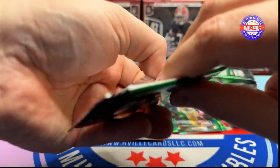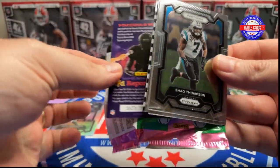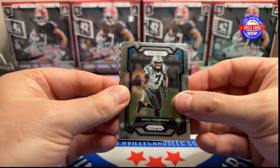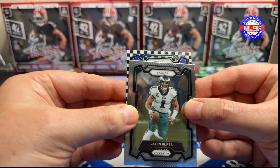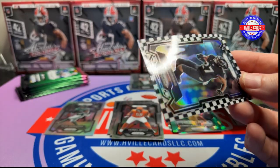These Prism retail boxes go fast. With only four cards per pack, you don't know just how quick you're going through these until you look up and half the packs are gone. Oh, there's my first checkerboard. Shaq Thompson, Zach Thomas, Jalen Hurts, J.K. Dobbins — that is not one I wanted.